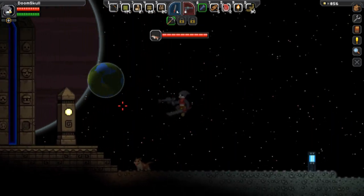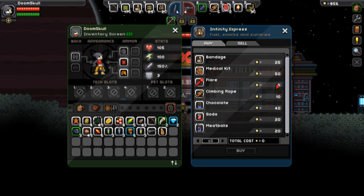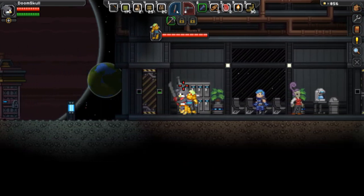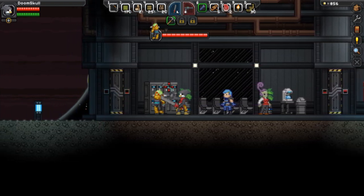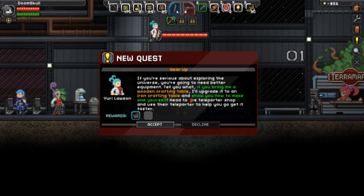There are some dogs here — I wonder if you can actually tame them because they do help. This might lag like crazy... no, it's fine. So here I get the missions and stuff. The NPC says: 'If you're serious about exploring the universe you're going to need better equipment. Bring me a wooden craftable and I'll trade it for a nice craftable, or show you how to make one yourself. Head to the teleporter shop and use the teleporter.'